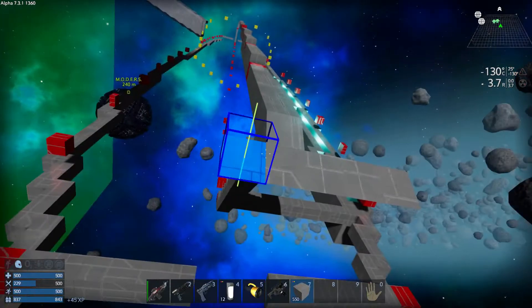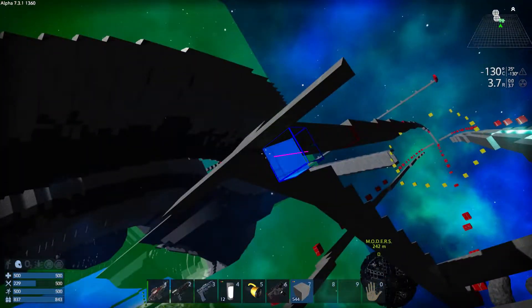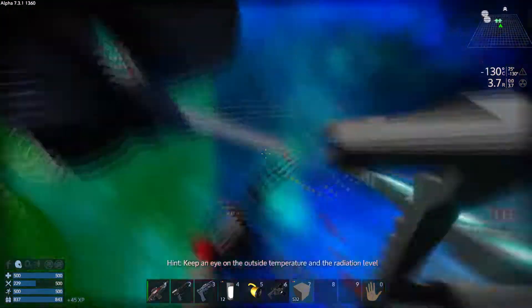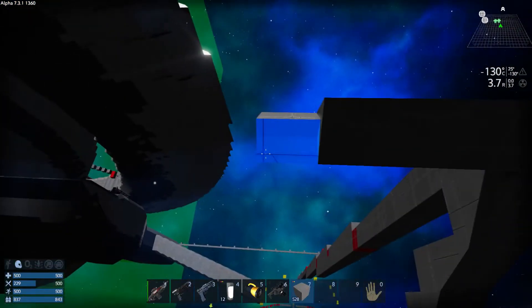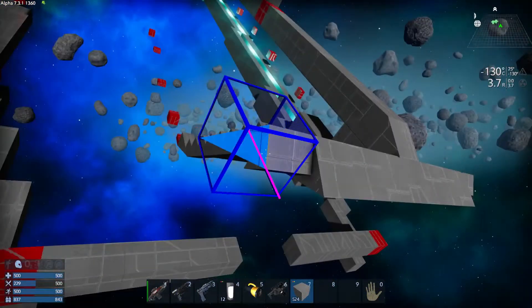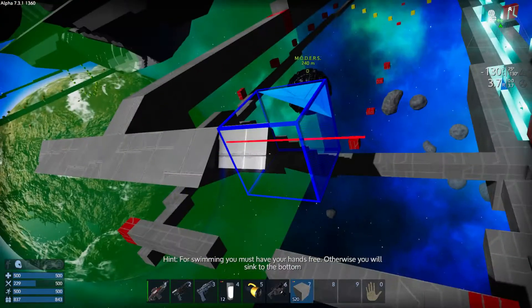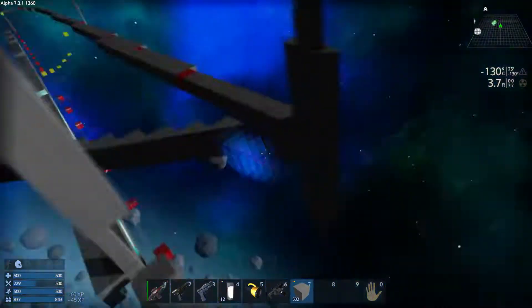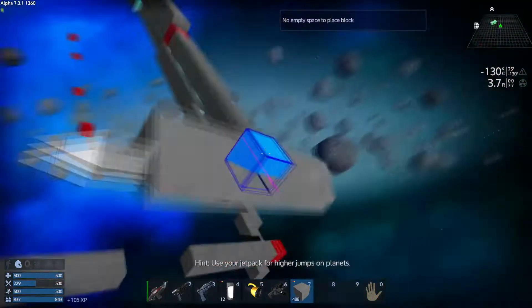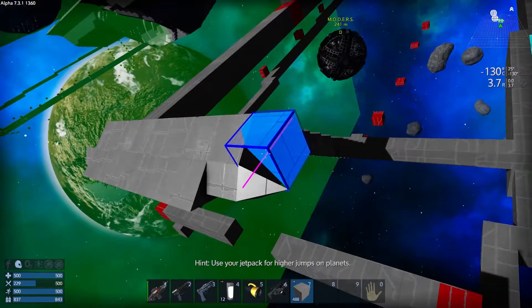Hello everyone, welcome back! You're watching Empyrean Galactic Survival episode 199. I'm Enigmius and today we're working on the forward portion of the nacelles for the USS Discovery — which is no longer just the USS Discovery, it's the USS Discovery with something else going on in the middle: the saucer section and the nacelles.